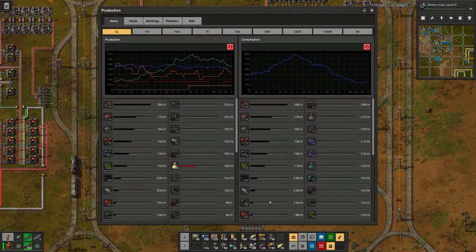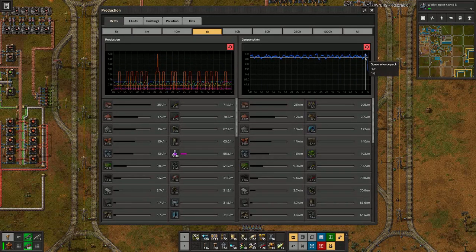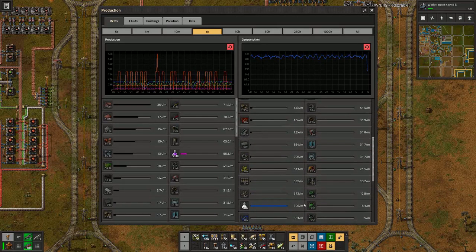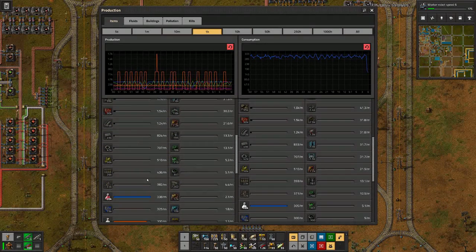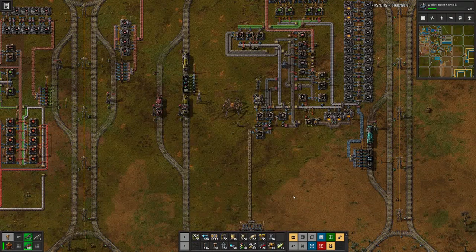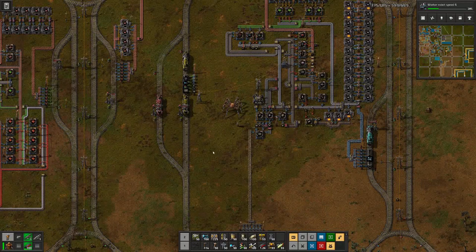And then probably focus more on mining production, maybe also damage — but that's good. Speaking of research, over the last hour we had a solid stretch and it looks like we are hitting the limit just right now. We consumed constantly 300 science packs per minute and we produced also the same amount. And I think what I want to try — no promises though — let's get that up to 600, which would mean 10 science packs per second.